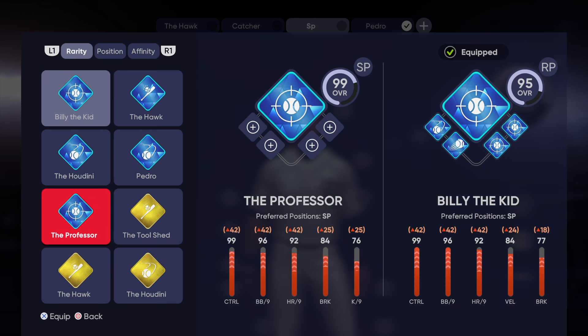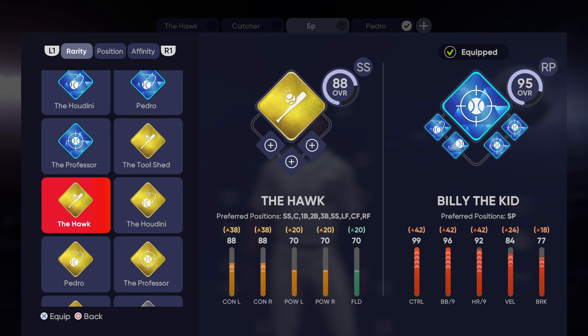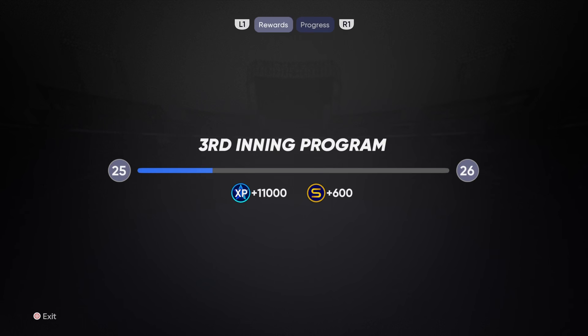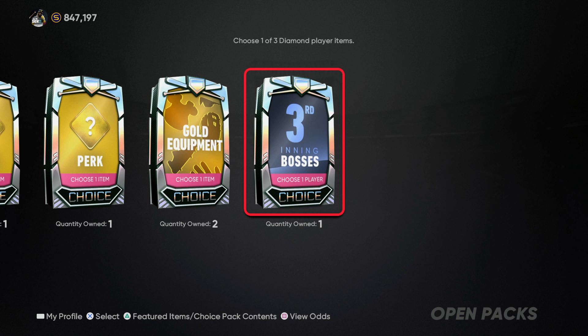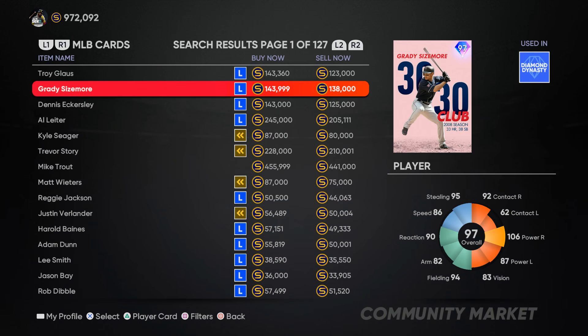The base attributes are mainly going to be affected by these perks and different loadouts you can select. I'm still trying to figure out how I can use the Pedro build as a starting pitcher because it puts my creative player as a relief pitcher in my Diamond Dynasty squad when that Pedro build is activated. I'm wondering if it's similar to what I discussed in my last video — if you activate a different player build focused on a specific position, like the Hawk build at catcher, then select the loadout you want the attributes from. I'm thinking I might be able to activate Billy the Kid or the Professor to get a starting pitcher in the rotation, then activate the Pedro loadout.